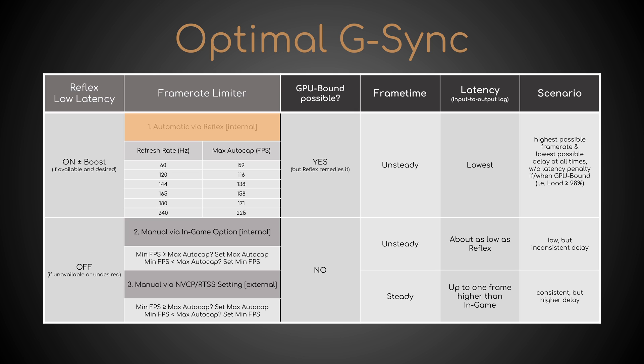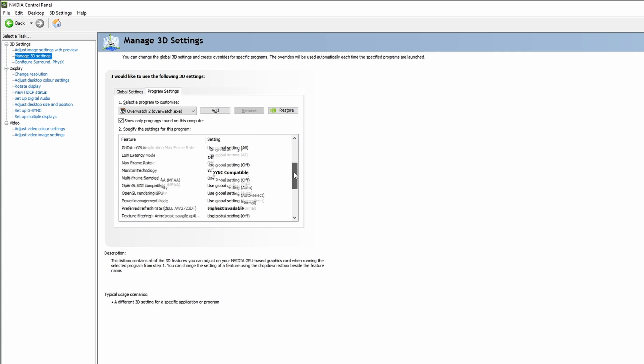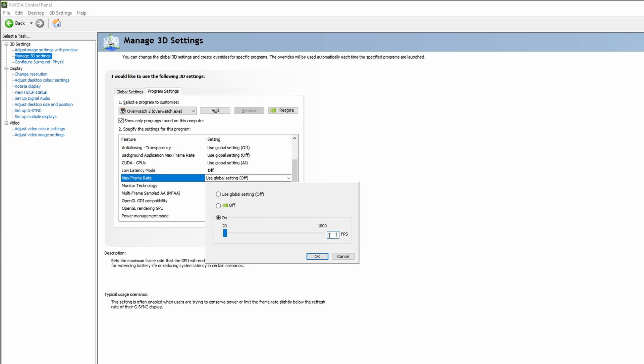While Reflex offers an automatic and dynamic cap, the in-game, NVIDIA, and Riva Tuner limiters are all manual and fixed at the chosen value. Pick Reflex if you want the highest possible frame rate and lowest possible delay at all times with no latency penalty when GPU bound — its only drawback is unstable frame time. Your second best bet is the in-game limiter, which has almost as low a latency as Reflex but the same variable frame time. Finally, if neither of these two internal limiters were available, your only option would be an external one. Both NVIDIA's and Riva Tuner's feature a perfectly stable and thus predictable frame time, at the cost of up to one extra frame of delay.